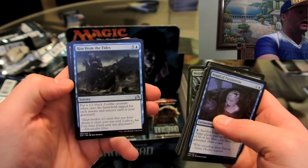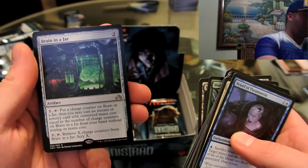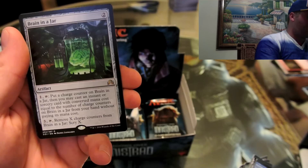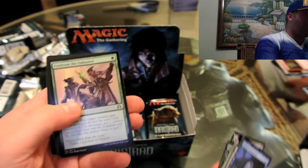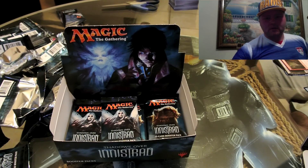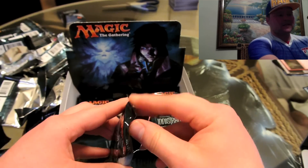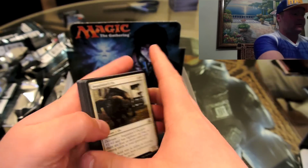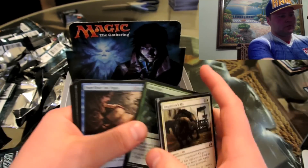Rise from the Tides, the dual land Woodland Stream, Brain in a Jar — how macabre — an artifact: put a charge counter on Brain in a Jar, may cast an instant or sorcery card with converted mana cost equal to the number of charge counters. And a holographic Confront the Unknown, and a wolf token. We've got five minutes left — a ton more packs. When you open it it feels like 15 seconds but it's actually like three hours worth of packs. Already gotten some really good value — Magnifying Glass, another Gryff's Boon. Poor of the Pages... Gryff's Boon — creepy art.